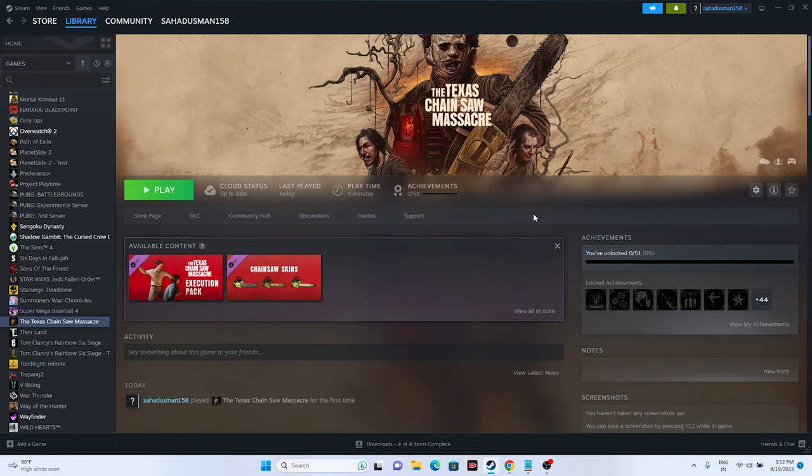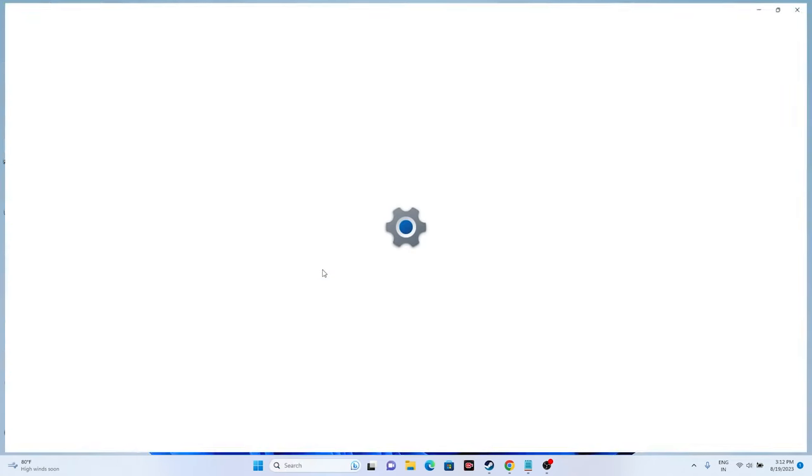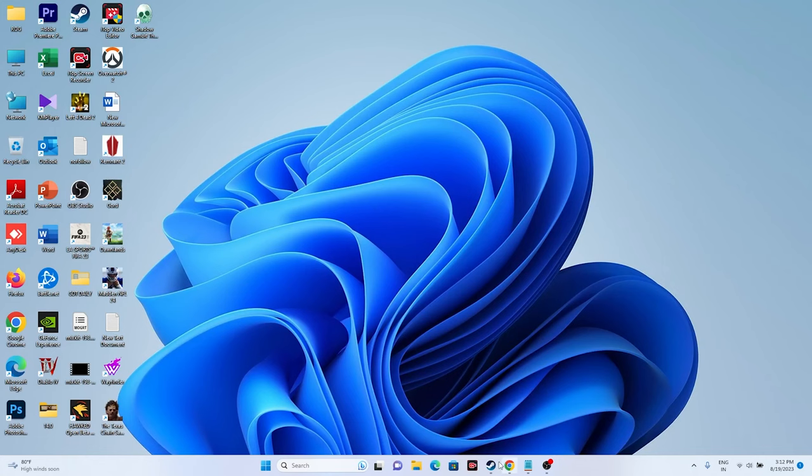You can also try disabling the manual proxy. Go to Settings, then Network and Internet, then Proxy, and make sure the manual proxy toggle is turned off. Then try launching the game.